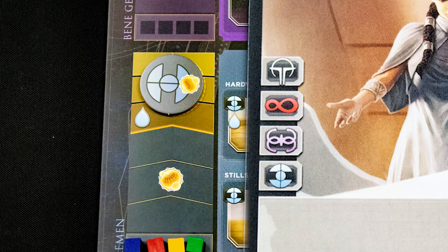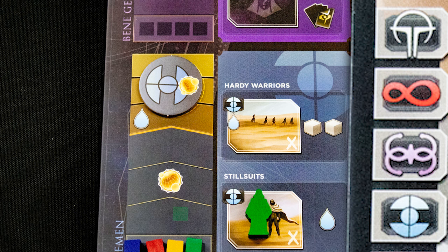Some locations have a cost and you must pay that first. Here we sell three spice for eight money. You only start with two workers but can spend eight money here to unlock a third one.